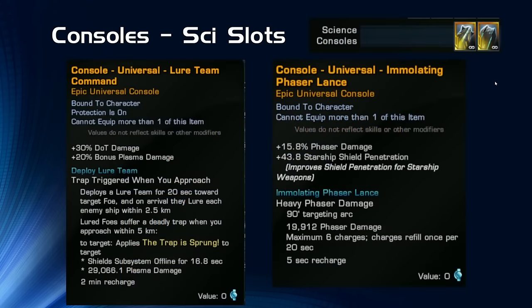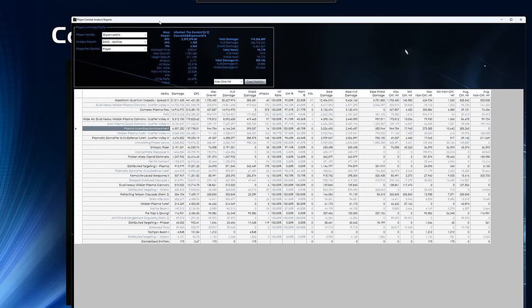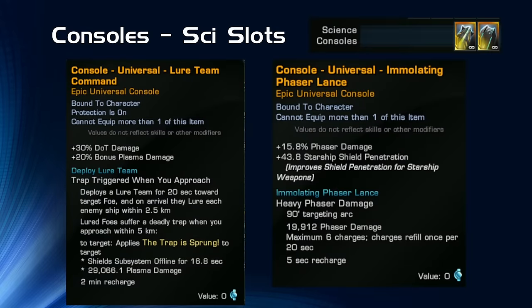For science slots, I have the Lure Team Command console off the Gorn Hunter, which I talked about earlier. I also have the Immolating Phaser Lance off the Daimos — even though it does Phaser damage, the effect is still very beneficial for Universal Designs, and even on a non-Phaser build it still performs well. In the 2.4 mil run, the Immolating Phaser Lance on a Plasma build still did about 75k DPS.